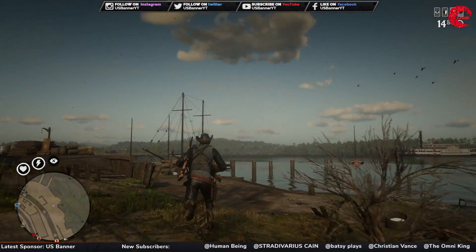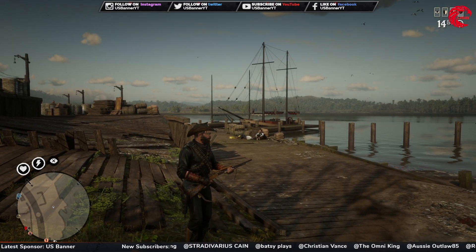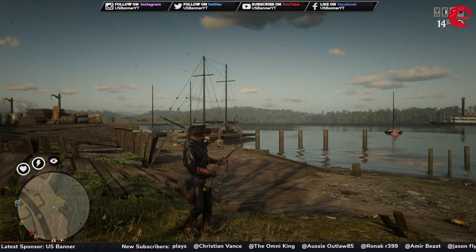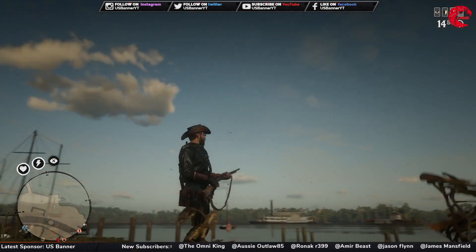First of all, go to San Denis. When you are in San Denis, you can go to this location — I'm currently standing beside the dock area — and you can find pelicans in this location flying in the sky, so just wait for them.